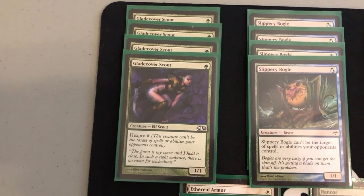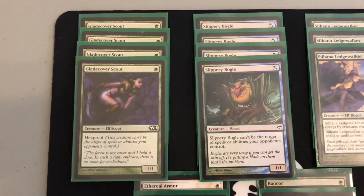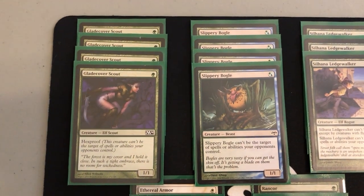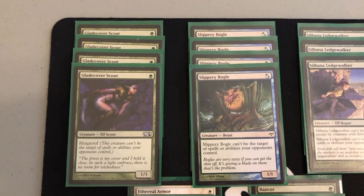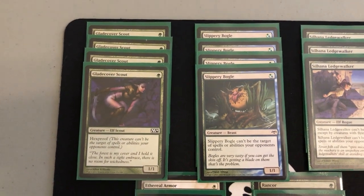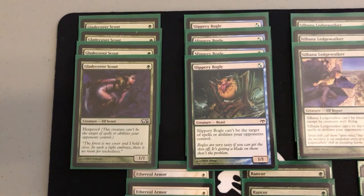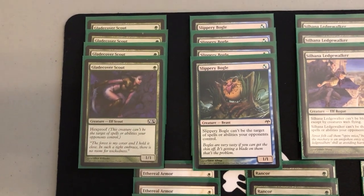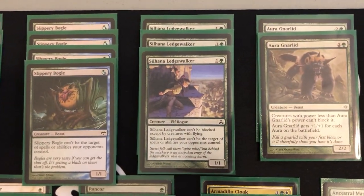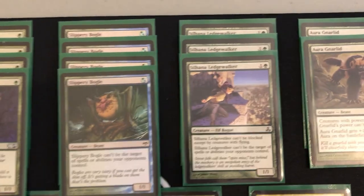Starting with the hexproof creatures, we have Glade Cover Scout and Slippery Bogle. These are functionally the exact same cards — both one green mana. You play them on turn one, they have hexproof, so you can get them out really early and just start going to work right away. They're exactly where this deck wants to be.